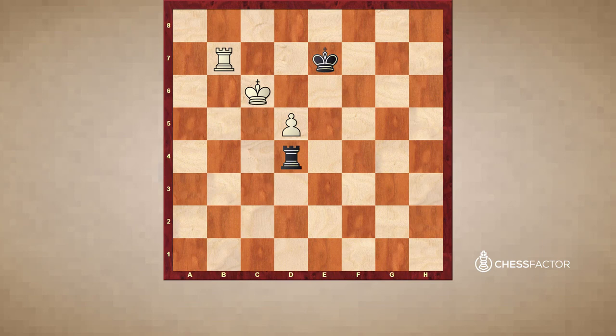Whenever white checks, the king goes back to d8. If king d6 then simply this. If Rh7 then king c8, Rh8 check, king b7, king e6, and once again king c7 — an important move. And once again white does not have the move d5-d6 check because it's covered twice, by the black king and by the black rook.